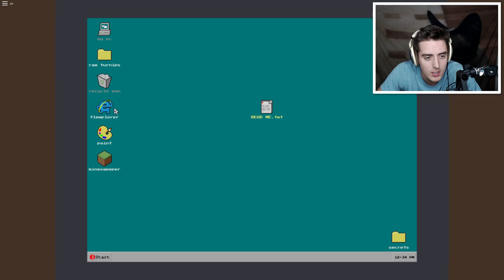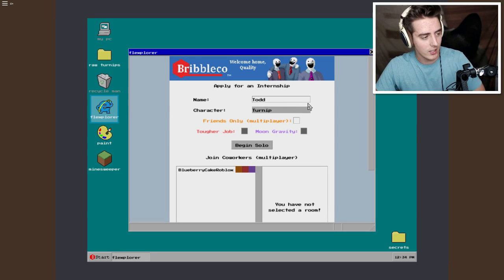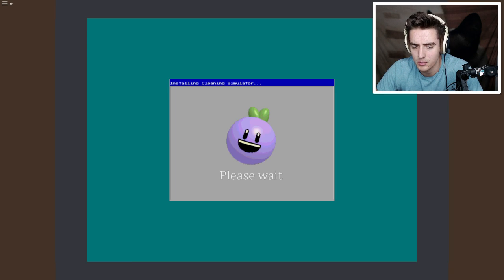Let's go ahead and do that. Are we like trying to get hired right now? How does this work? Apply for an internship - name could be Todd. Character: Turnip. Sure, yeah. Begin solo, please wait. I'm so confused - how is this all working right now?